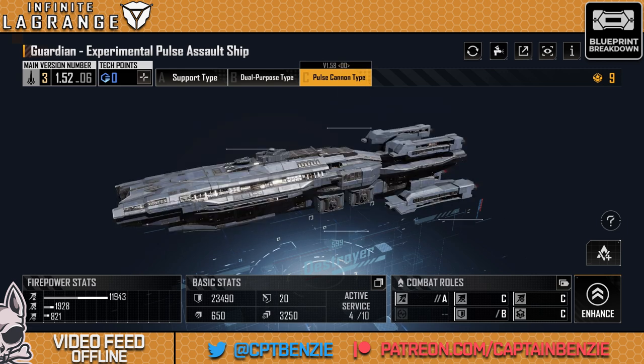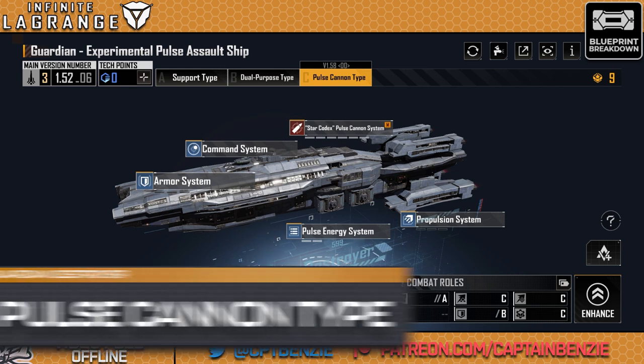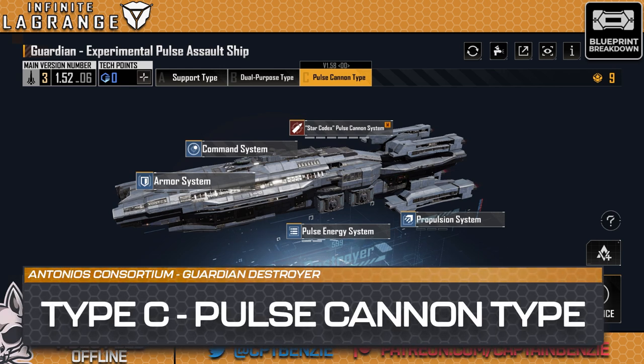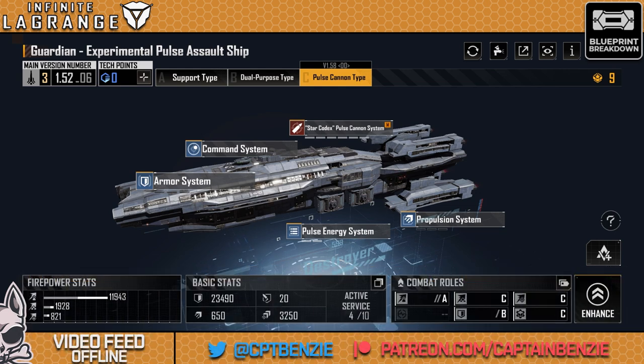The third type for the Guardian, however, is where things get absolutely crazy. This is the Guardian Experimental Pulse Assault Ship. I unlocked this yesterday and this has become one of my new favorite ships. I know I say that about most blueprints because I can never really decide which is my favorite, but this is so much fun. It's taken me a long time to unlock it, but my goodness, it has been worth the wait.